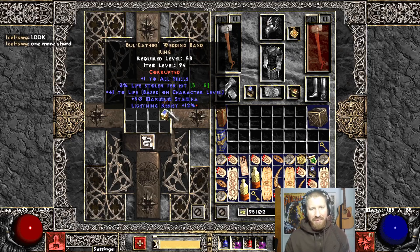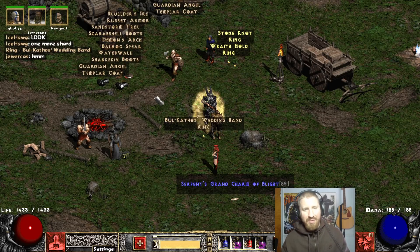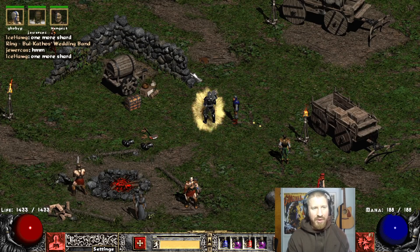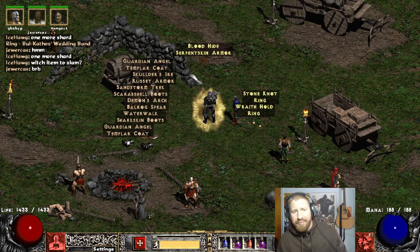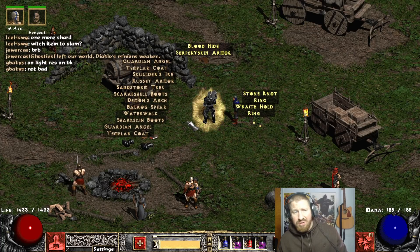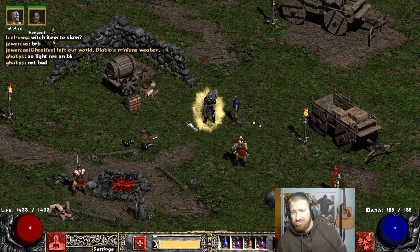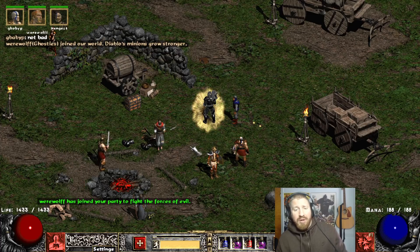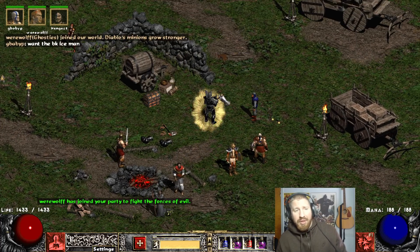One more shard. Yeah, just one more. Okay, we'll slam one more item. Let's see if he has more shards. Yeah, 12 light res. I mean, it's equivalent to one charm space, basically, for the res that you get out of it. For an 11 res small charm. You know, a little bit more than that.